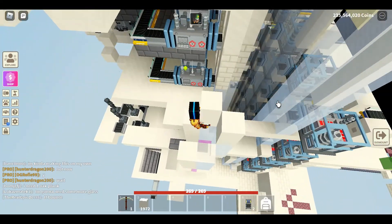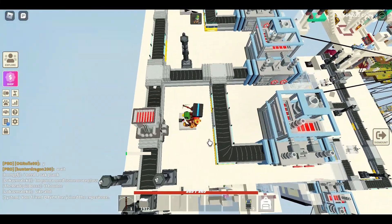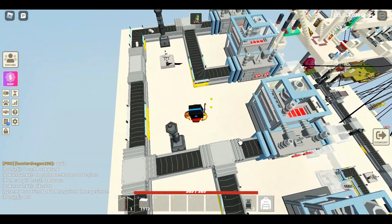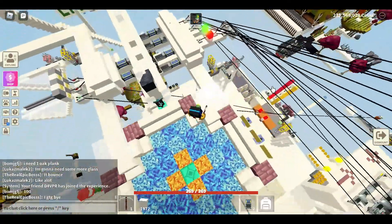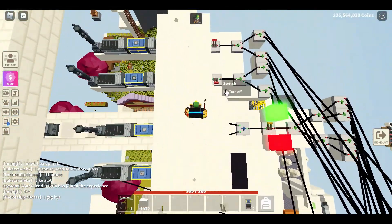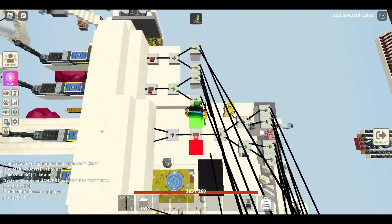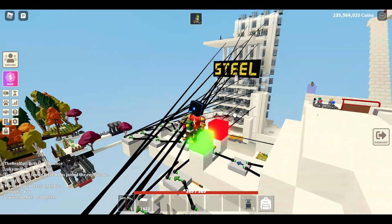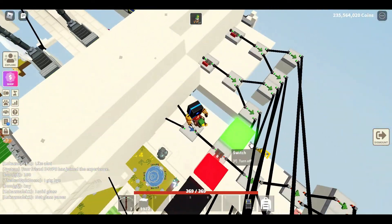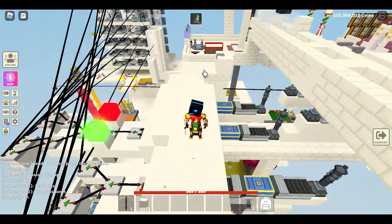I have a bunch of totem disablers at every interval so that just by flipping three switches — one, two, three — my entire steel farm is now disabled.